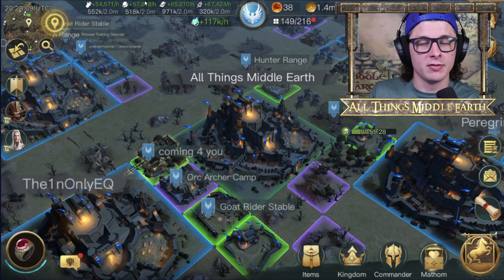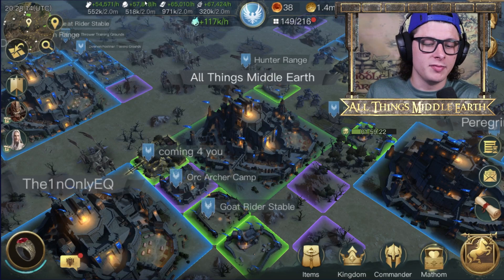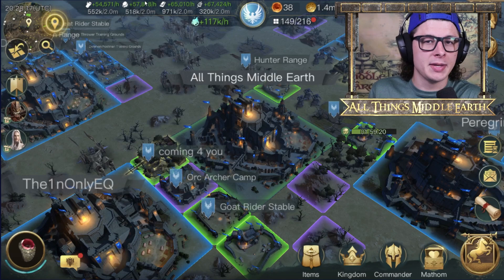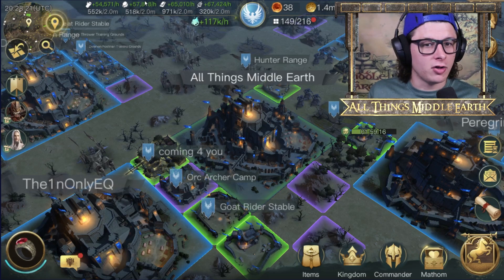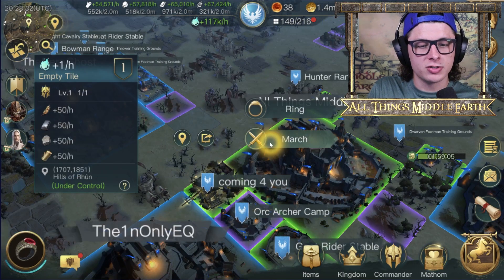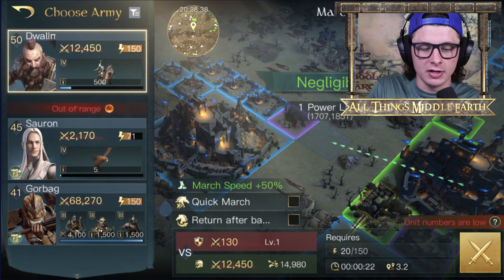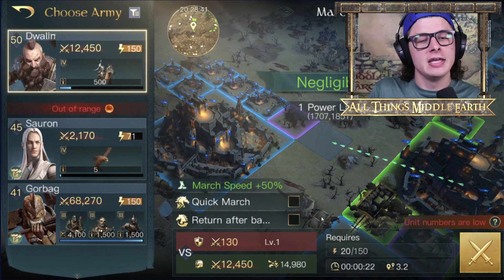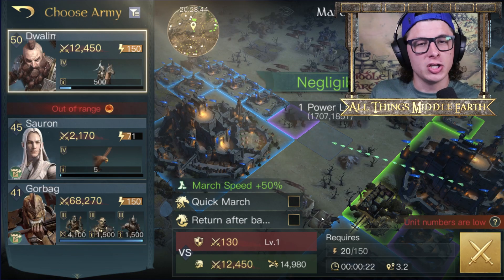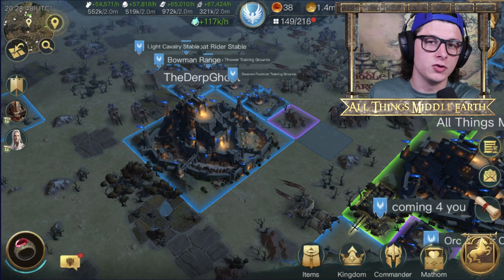Beyond the clock, being able to adjust other overlays in the game — making things bigger or more noticeable for elements you care about, and putting away things you don't — would be very useful. I'm not sure if a mobile game can do full UI customization like MMORPGs have had for a long time, but at the very least changing the size or position of the clock would be helpful, especially when you're timing your marches. User interface customization would be a huge quality of life change.